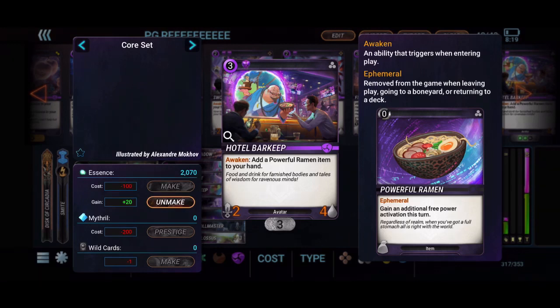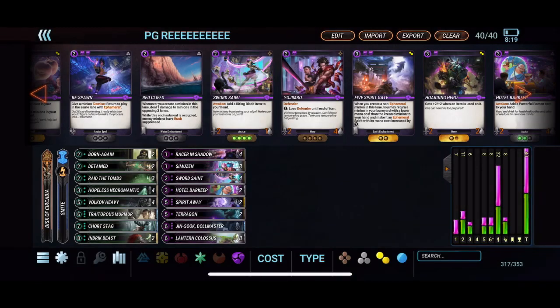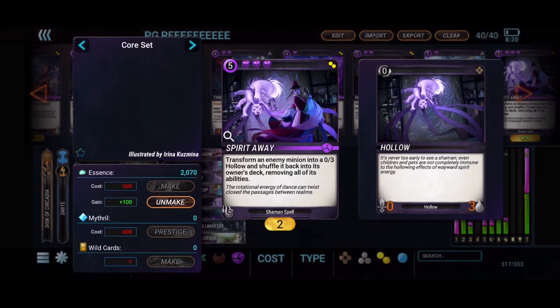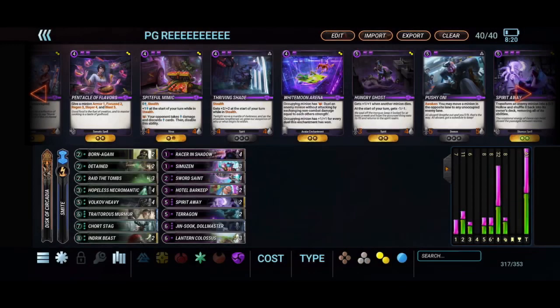I'm running two of the Hotel Barkeep — a really good board control minion. It has four health which is really hard to take down in the early game, so you can use it to make sure they can't do any damage to your face. The powerful Ramen you get out of the Hotel Barkeep is very helpful to flip your hero power so that you can flip your disc even more — draw more cards on the night side, get that Slayer bonus on the day side when you need it. And then two of the Spirit Away for some board control; it'll help set up lethals by getting rid of a minion in front of one of your big guys. Not only are you shuffling the enemy minion back into the deck, but you're also turning it into a dead draw.